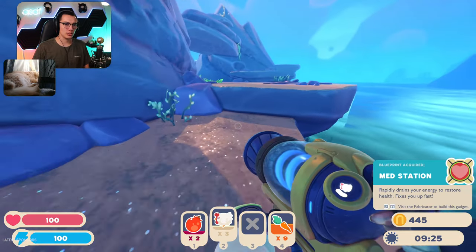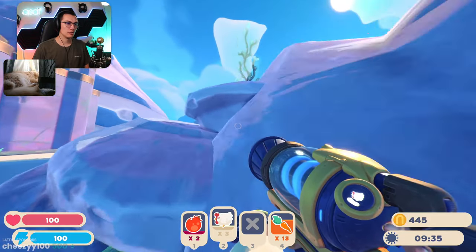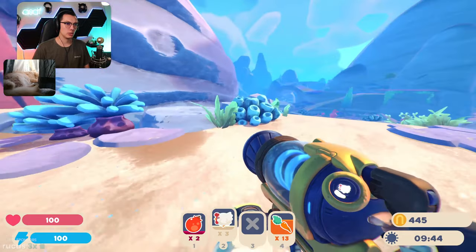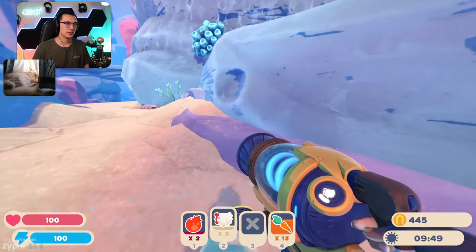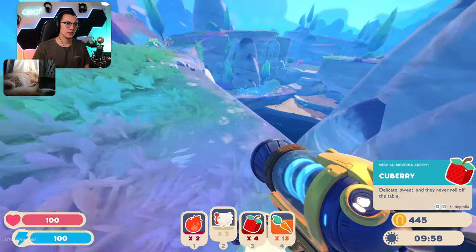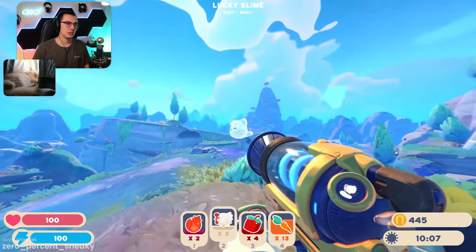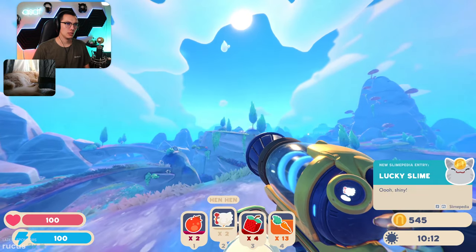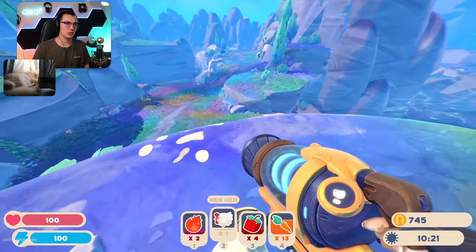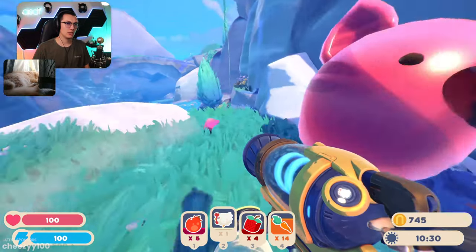Med station: rapidly drains your energy to restore health, fixes you up fast. This is the place I needed — it has all of the plants! There we go. Cubari: very delicate, sweet, and they never roll off the table — that's a plus. I love being back out here. You like hen hens? Got a hundred — pretty nice. Can I feed him again? He gave me like 200! Carrot and pogo fruits nice — now we need to find where that gordo was again.